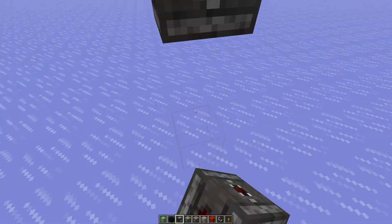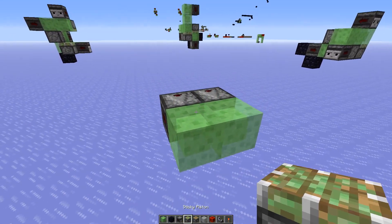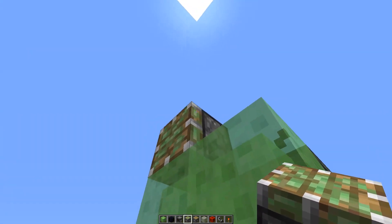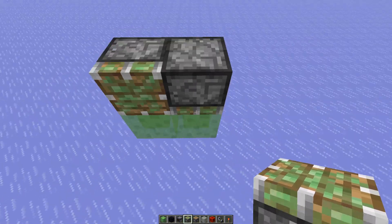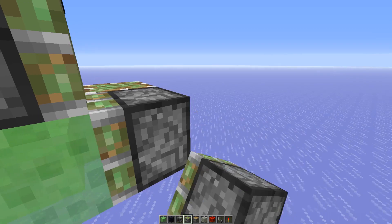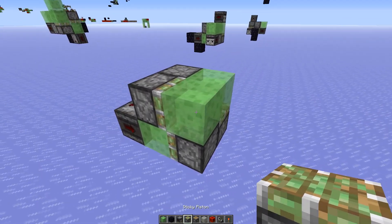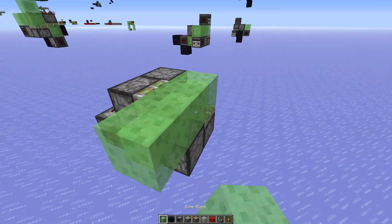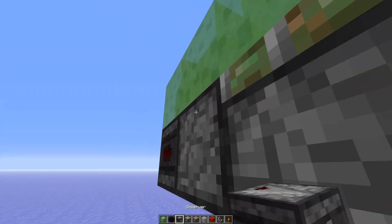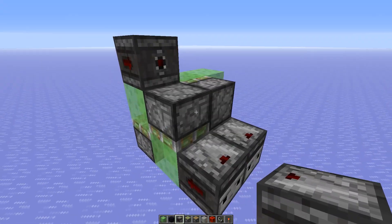So you want two observers like this pointing to slime blocks. Then put a sticky piston on top facing that direction, then a downward sticky piston. Then here we need an upward sticky piston and a piston pointing into the slime block. Then two slime blocks on top — actually we need another one here. The observer pointing into the sticky piston, and then the observer powering the sticky piston.